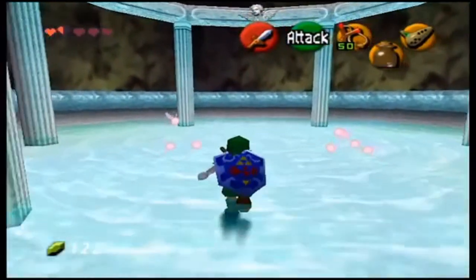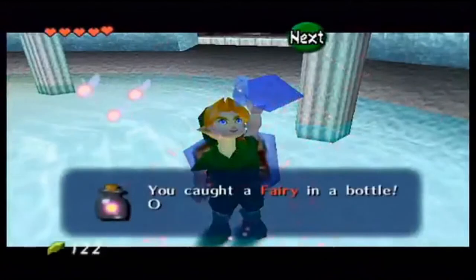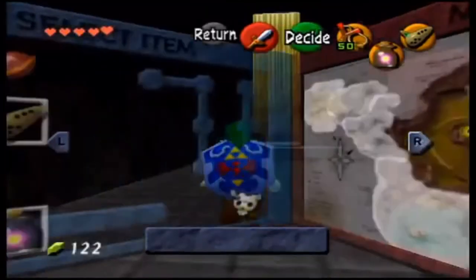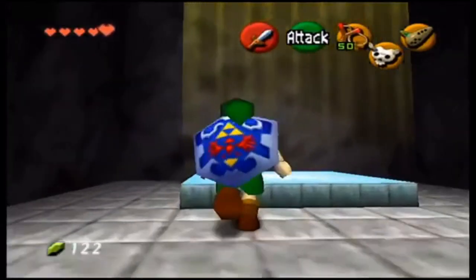There is a fairy fountain hidden here in the labyrinth — it has an unlimited supply of fairies. I'm going to catch one in our empty bottle so that if I ever die I'll be fine, since I'm kind of low on health right now.